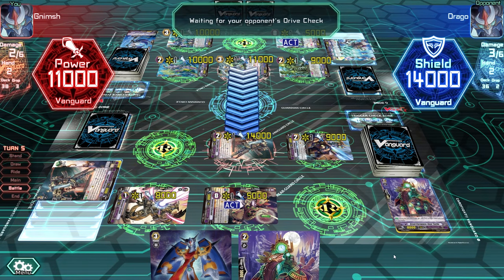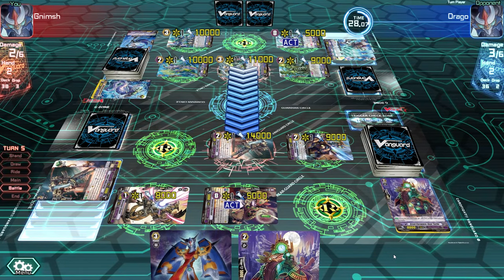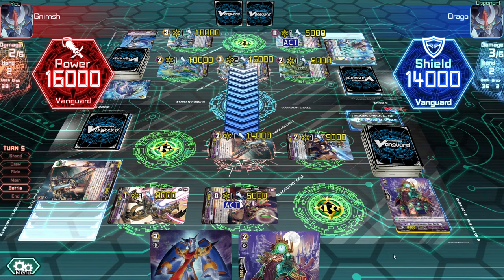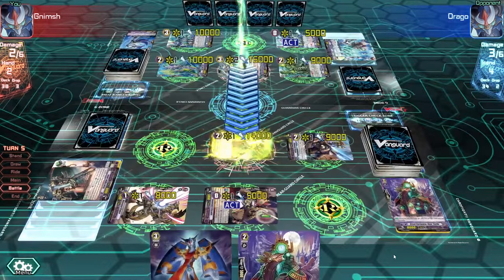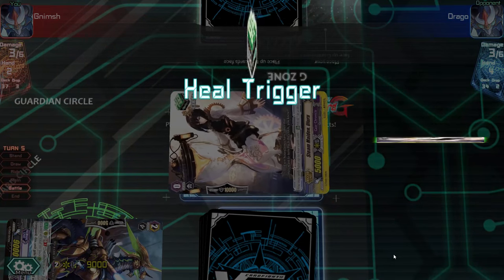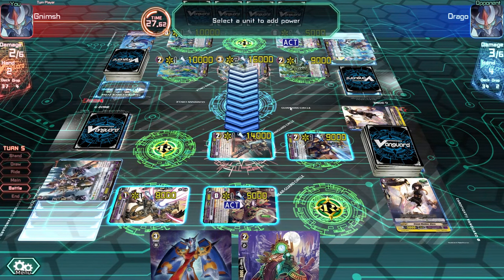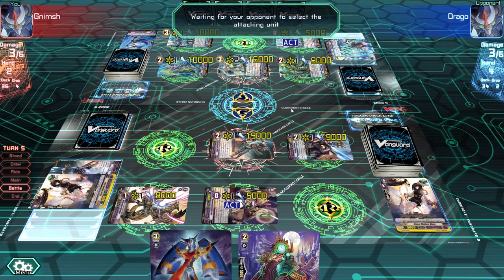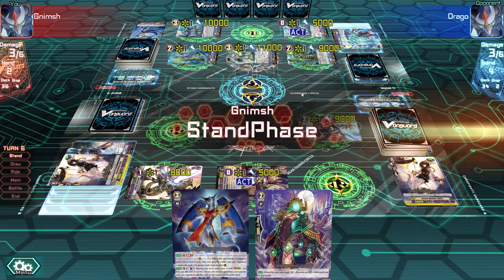No guard because I hope he will not trigger at all — there's no need at the moment. Obviously a critical trigger, because why not? I feel like we are really unlucky with triggers this game — like all the matches I've shown you guys, we've had really bad luck with triggers. A heal is nice and I can heal one damage now. Let's heal this. And 5,000 power here is fine as well.